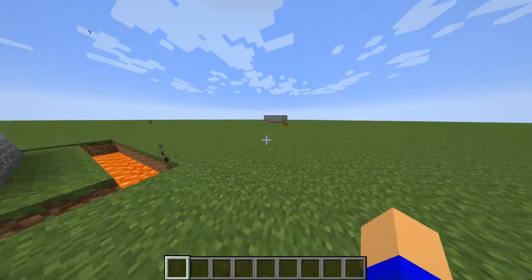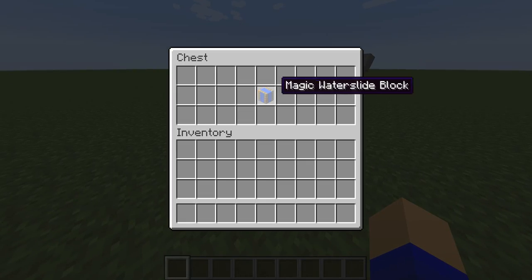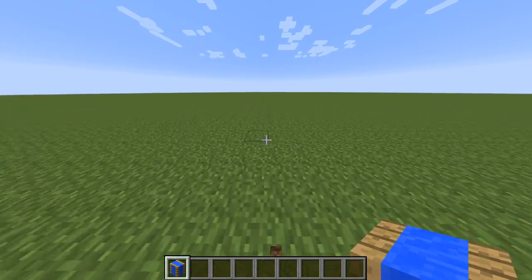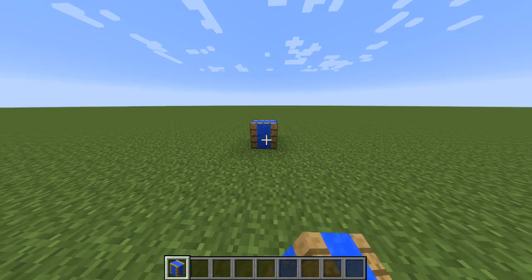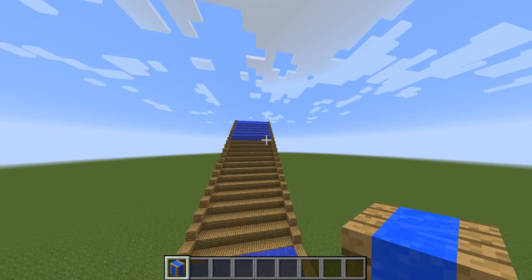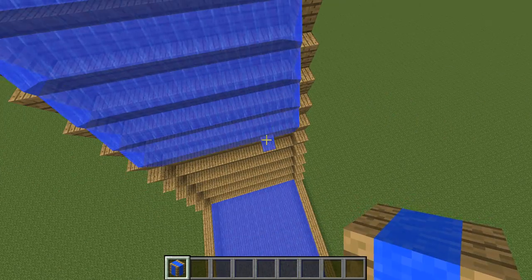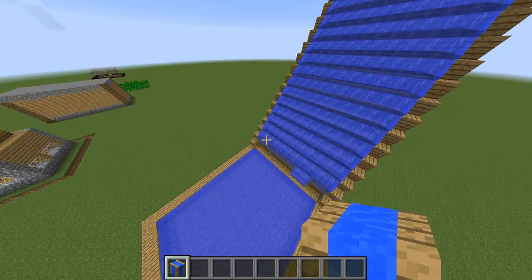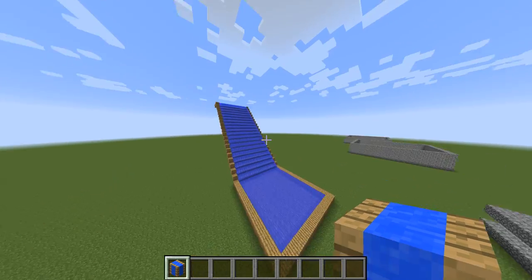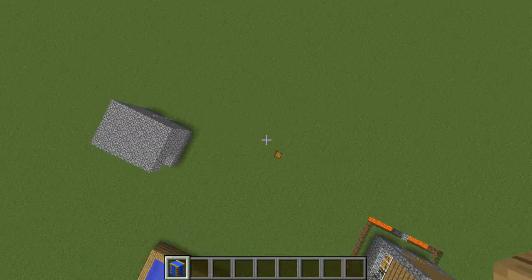Next one is awesome — the magic water slide block. Watch this: I go out here and look at that, it falls all the way down. How cool is that? That's the water slide.